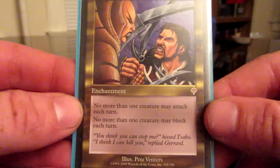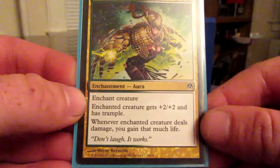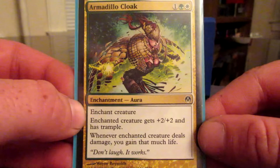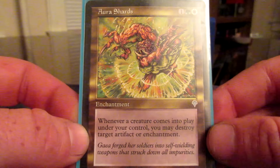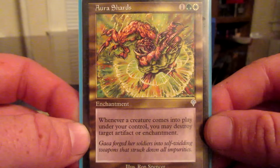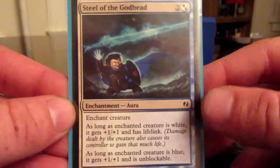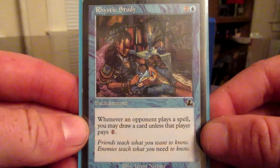Sovereigns of Lost Alara — more Exalted, and whenever a creature you control attacks alone, you may search your library for an aura card that could enchant that creature, put it into play attached to that creature, then shuffle your library. There are a few auras in here we can grab, mainly for the Exalted synergy. Brutalizer Exarch — on ETB, search your library for a creature card, reveal it, shuffle and put that card on top. Or put target non-creature permanent on the bottom of its owner's library — that's more bottom-of-the-library tech.